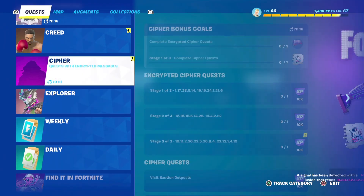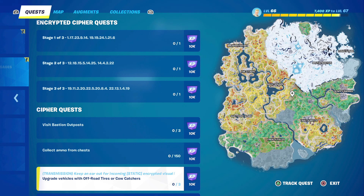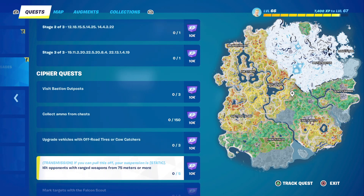Let's look at these LTM Cypher challenges. Upgrade vehicles with off-road tires or cow catchers — if you land at gas stations, you're usually going to find vehicles, and you're more likely to find those off-road tires or cow catchers in those areas. You have to do that three times. Hit opponents with ranged weapons from 75 meters or more — Team Rumble is the way to go with that because you'll get plenty of chances, and even if you get eliminated, you'll still respawn with the weapon you need and have an entire Team Rumble match to get it done. You've got to do that five times.